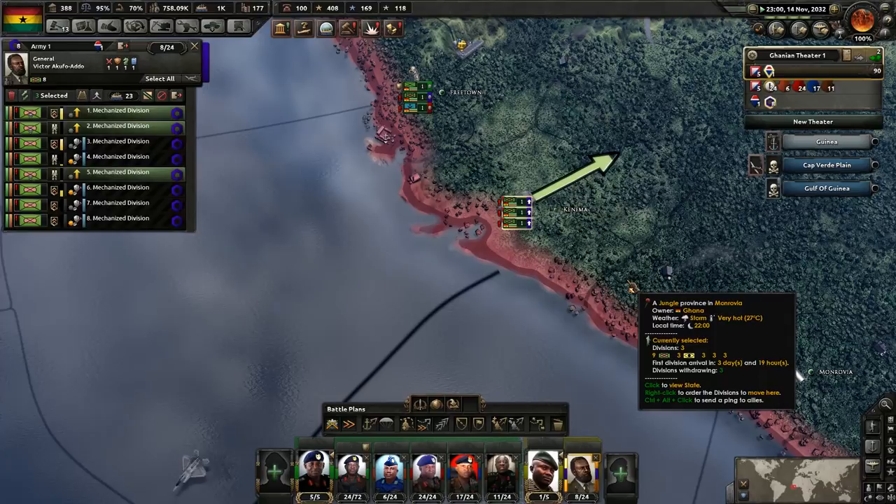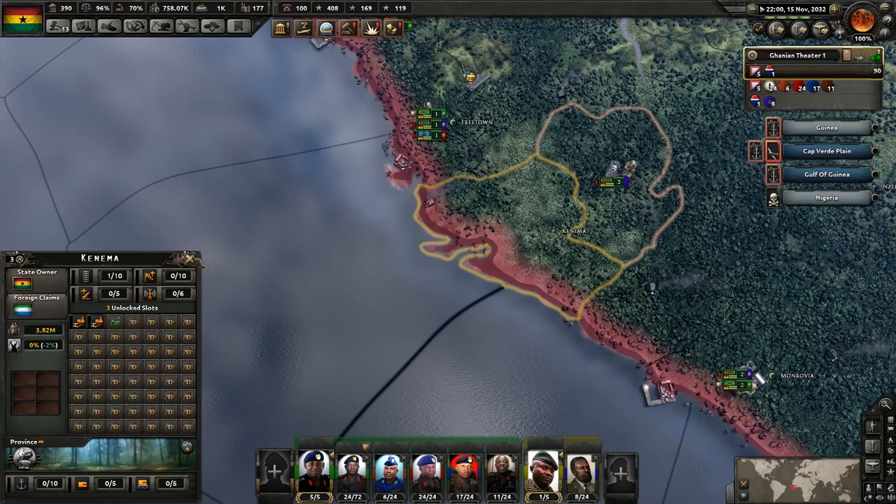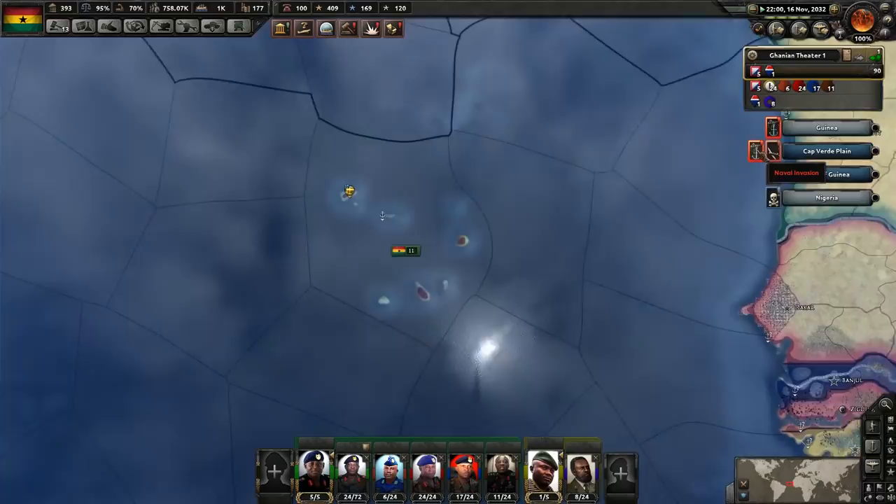We're retreating and we're still fighting them off. If they want to assault there, I'm just going to leave it open — say okay, you can land there if you like. I figured they were going to plan naval invasions.